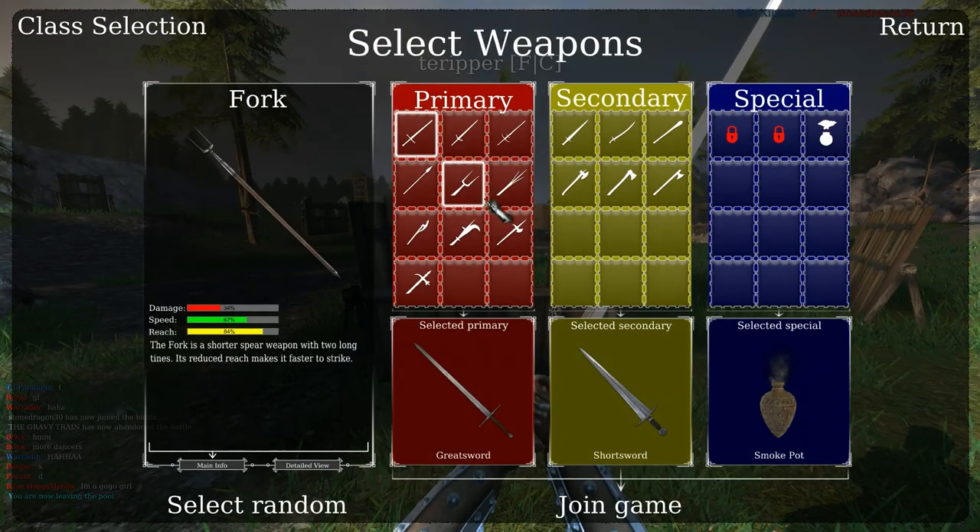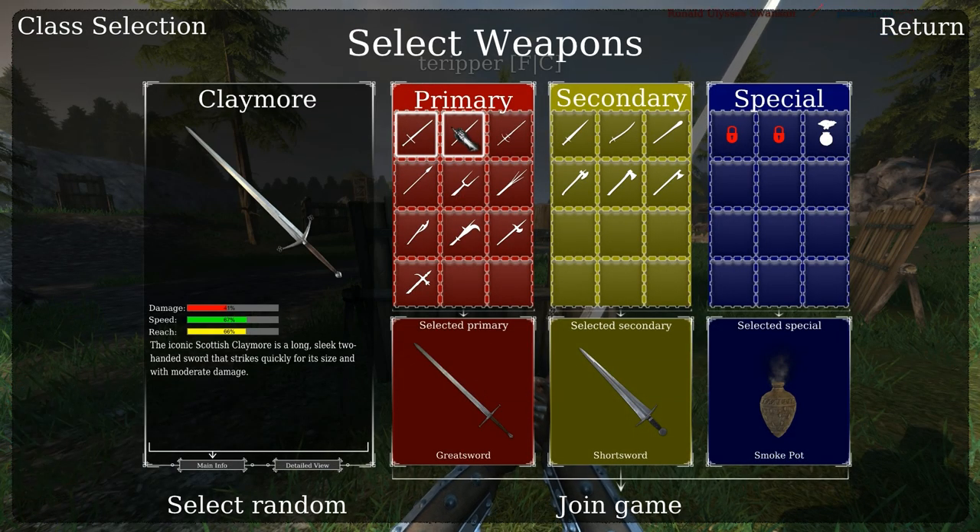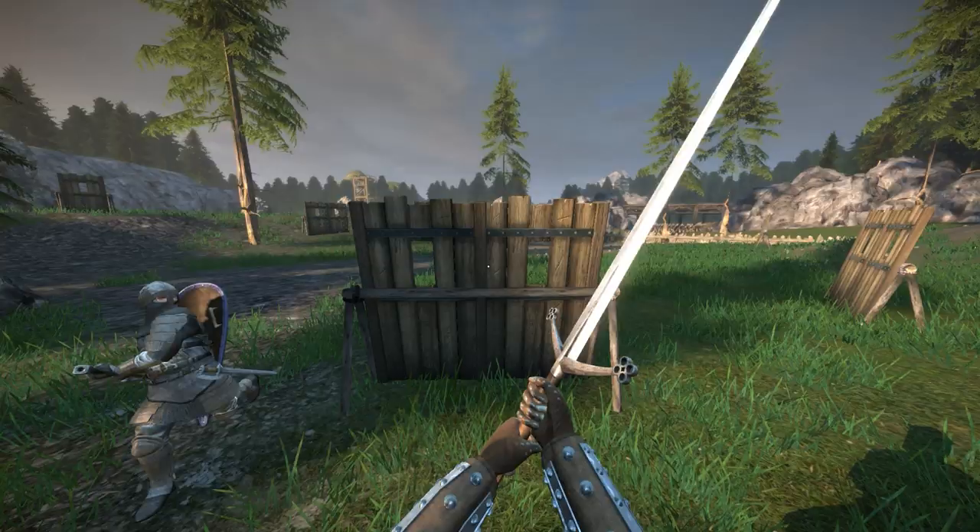The Claymore — let's go to stats just a little bit. The Claymore is super duper fast. It may not look like it, but it rivals the speed of some men-at-arms primary weapons. Damage is decent, reach is decent.